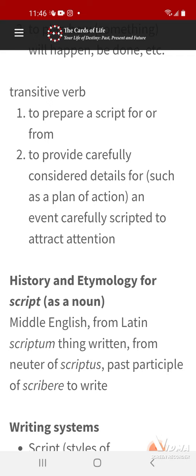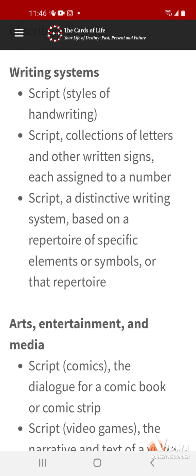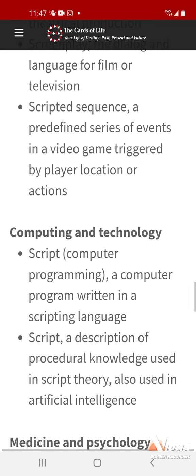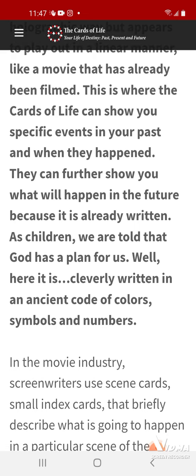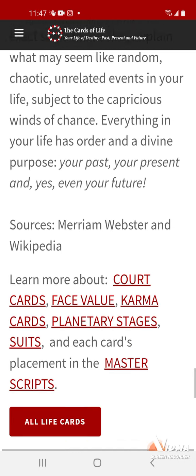So long story short, a script is something planned, set out with all the instructions needed to play or to move through the movie. These are definitions and reasons why we have a script, and basically all of these things have to do with your script and the cards that you were dealt. This is where the cards of life can show you specific events in your past and when they happened. They can further show you what will happen in the future, because it's already written. This is your script — your cards are your script.